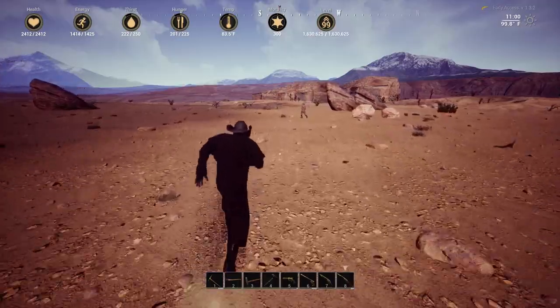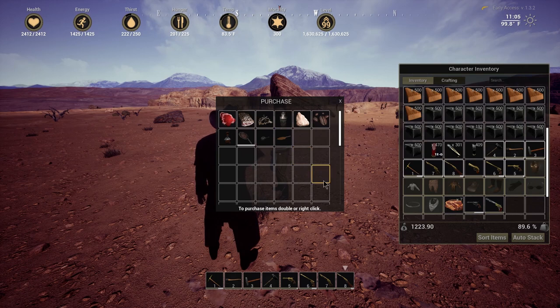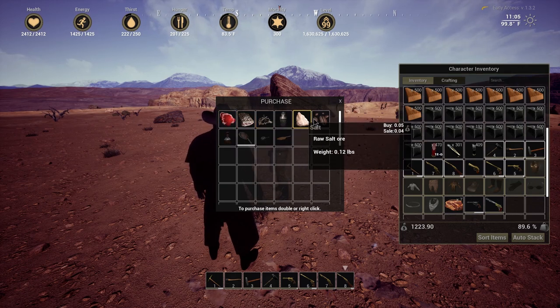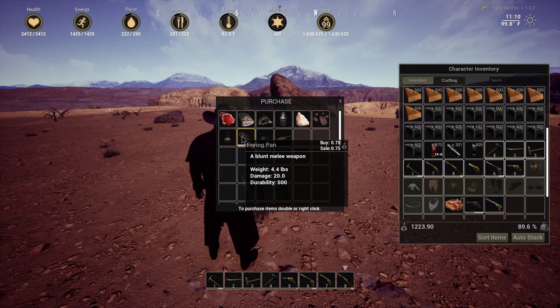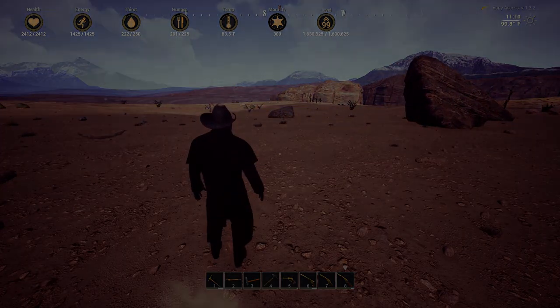I did also run into a wandering NPC vendor this time, which is something I haven't seen before now. So that's pretty cool. He was peddling some meat, cooking implements, and coffee. Nice to have some wandering general vendors out in the world. Now if only there was a wandering gun merchant — that would be cool.